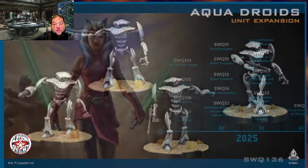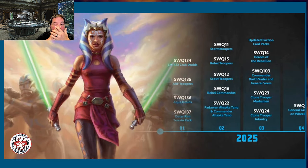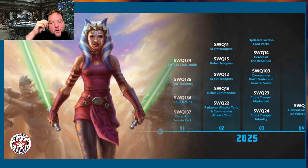Next up for the droids: General Grievous is getting a resculpt, and they're probably going to resculpt the B2s as well, though nothing confirmed yet. They're also doing General Grievous on his wheel bike, which is cool because it gives you a mounted hero — something people have been asking for, so they're listening. We'll see a lot more mounted heroes coming out. There's some really good stuff to pull from canon — even Din Djarin on that little lizard creature — there's so much more to explore.